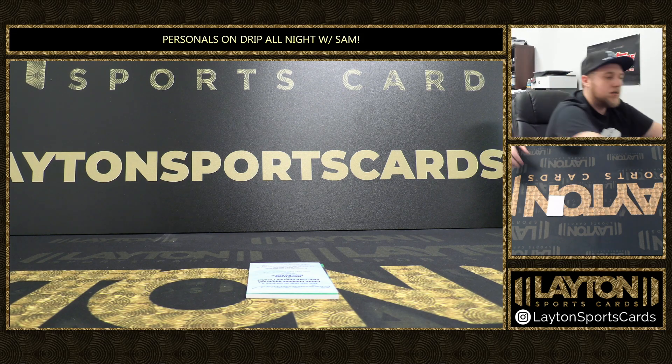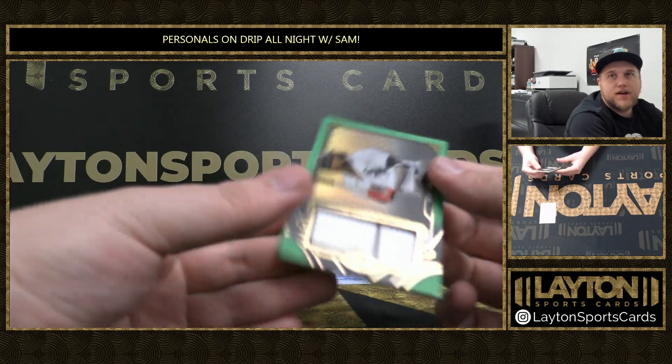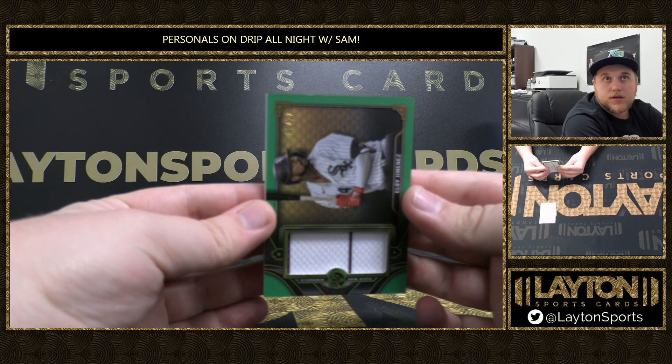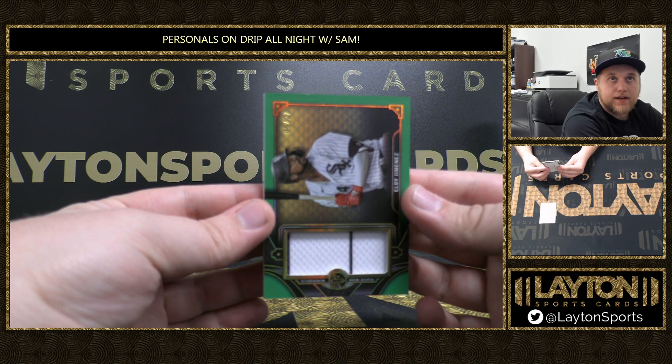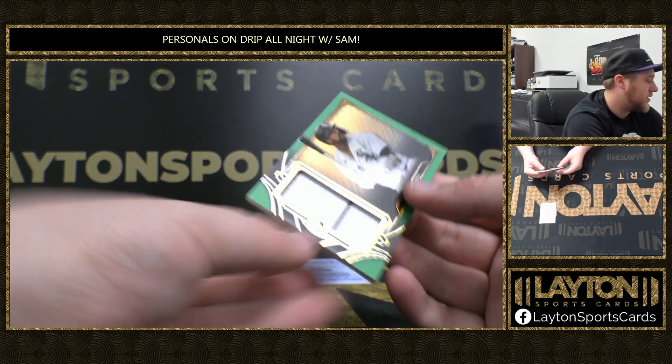That's pretty nasty — we've got an Eloy Jimenez, 5 of 27, for the White Sox. Eloy, 5 of 27.